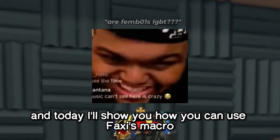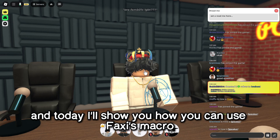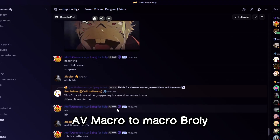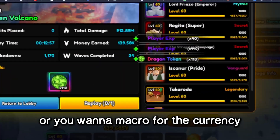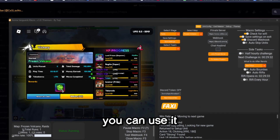What is up guys, today I'll show you how you can use Vexi's AV macro to macro Broly. In this case, if you want a macro to get Gogeta, or you want a macro for the currency, or even if you want the remote, you can use it.